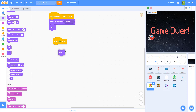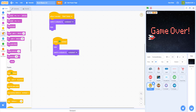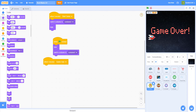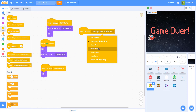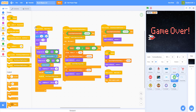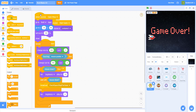On flag clicked, we want to hide and switch costume to costume one to reset everything at the beginning. Then when I receive 'game over', we want to hide the sprite. And when I receive 'open shop', we handle that as well.